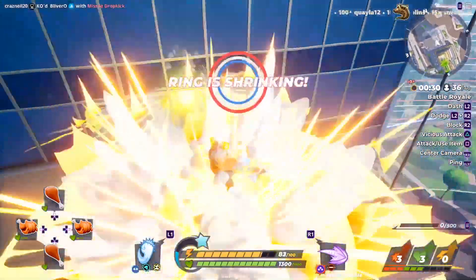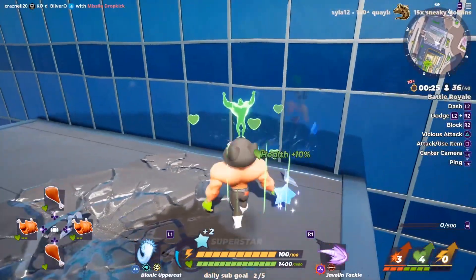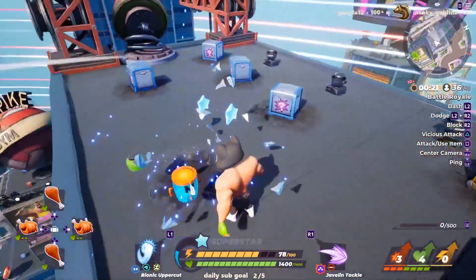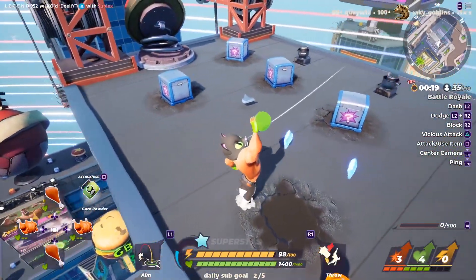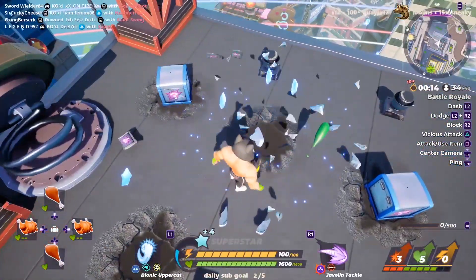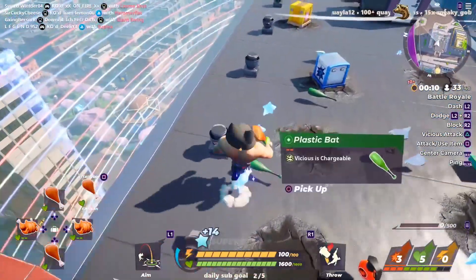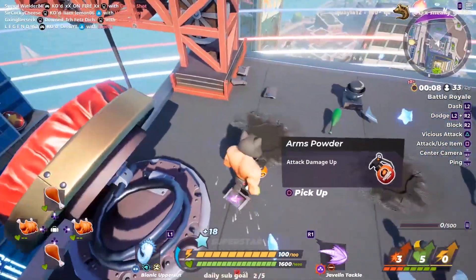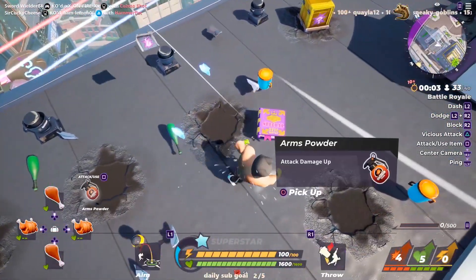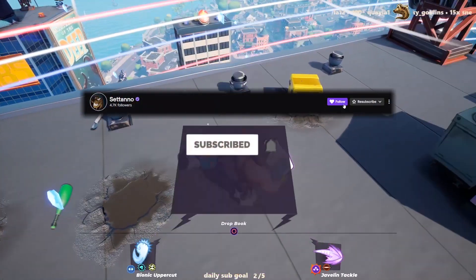So there you have it — some of the best landing spots in Grappital City. Again, these are all from my perspective and experience, so you folks may have other places in mind, but these have all served me well and ensured the match be both productive and fun. Always be sure to watch your back and listen out for approaching danger no matter the landing spot — kick some butt out there in Rumbleverse. Thanks for watching, don't forget to like, comment, and subscribe, and be sure to check me out over on Twitch too. Have a good one.